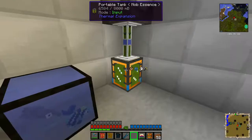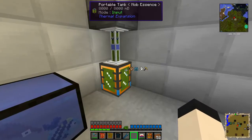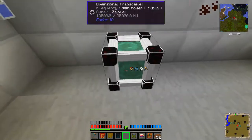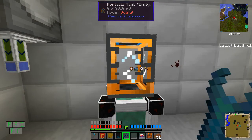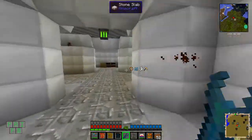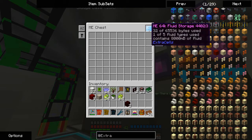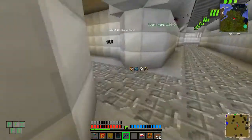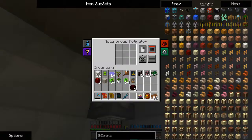That filled up much quicker than I expected. I should be able to dump this into it as a test — it's gone. I don't know if these actually work in chests. Apparently it does, however I can't actually view it in the chest, which is fine — that's about what I was expecting.